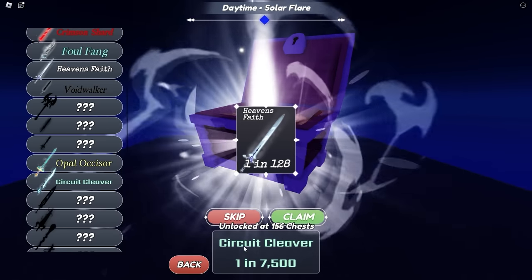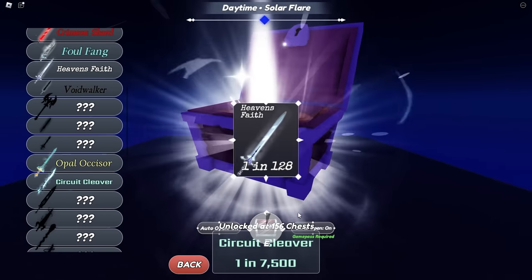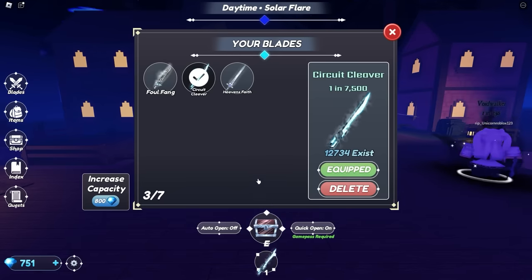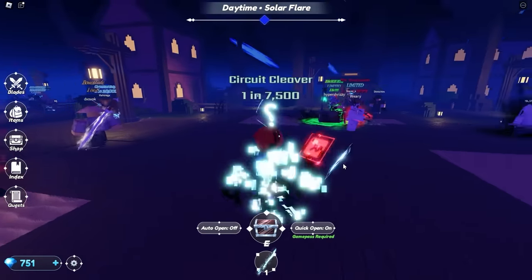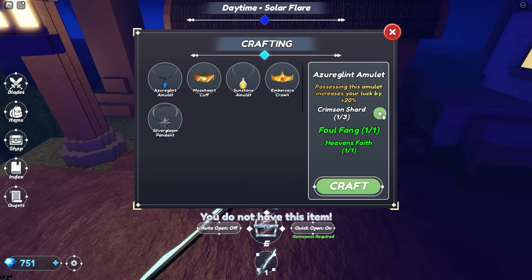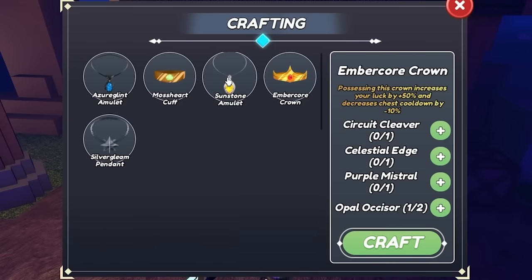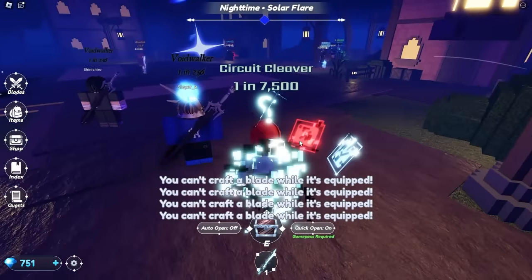We did just get a Heaven's Faith which we need. I also found a Circuit Cleaver — it just automatically equipped it. That's one in 7,500. So we'll definitely be equipping this — only 13,000 of these exist. This also looks very cool, so we're going to enjoy this one for a while unless it's needed in the shop, at which point we'll be donating it almost immediately. Heaven's Faith goes in there. We just need two more Crimson Shards. We need to decide which Circuit Cleaver we're going to use — this one's going to be the first to go.